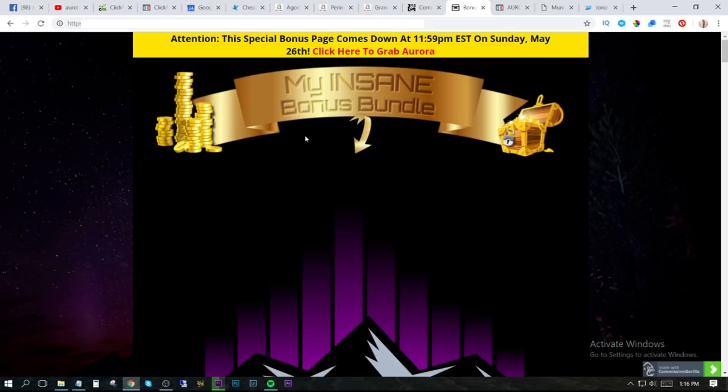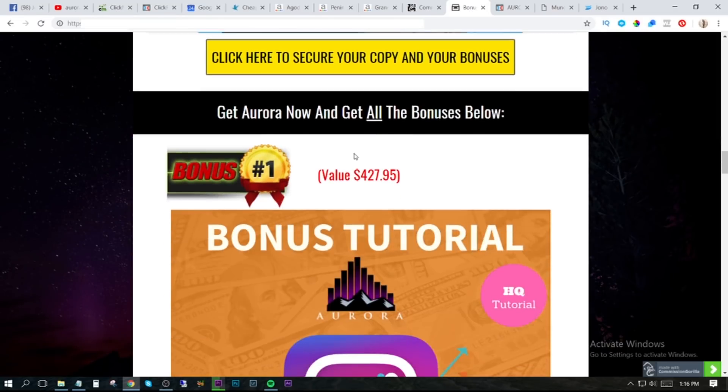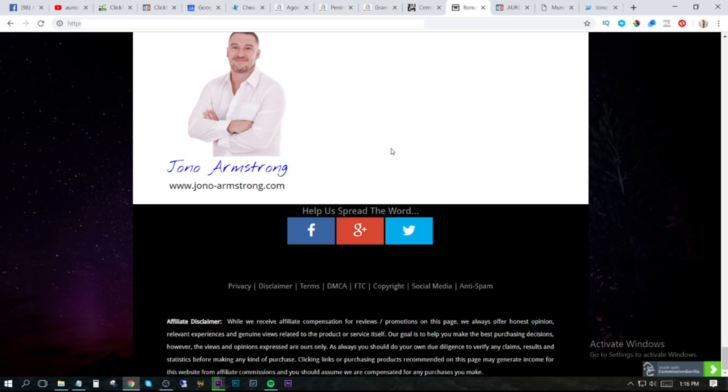I'm not going to go into the details of what Aurora does because you can see that separately in my review video, but what I've done for you is I want to give you the opportunity to be able to promote this yourself. So I've made a bonus page for you, and it's going to look like this. I've changed my header to instead of saying 'Jono's insane bonus bundle' it says 'my insane bonus bundle.' I've got all of the information on here that you need, there's a demo video on here as well that you can use, and then I'm going to give you access to these bonuses that you can use as part of your promotion for Aurora.